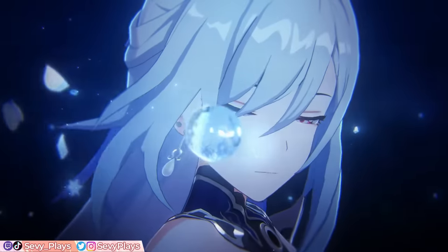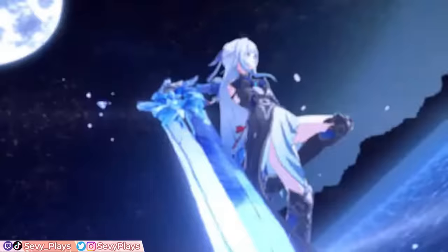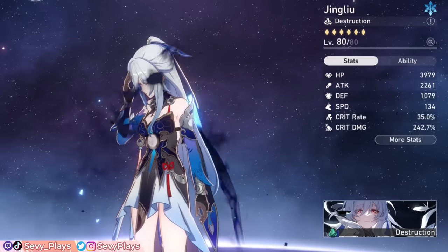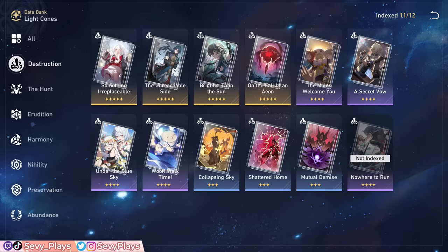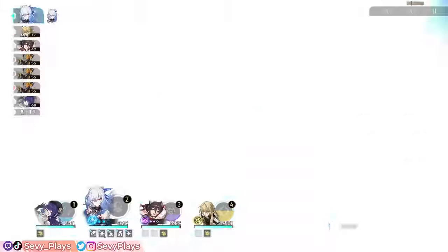Hey everyone, it's Sevee. Swordmaster Jinglio has returned to the Shenzhou, bringing combat mechanics to show off her incredible prowess and Mara Struck persona. This Jinglio guide will cover her kit and traces, eidolons, best relic and lightcone builds, team synergies, and gameplay tips to show you how to maximize her fearsome power.